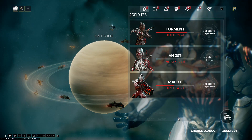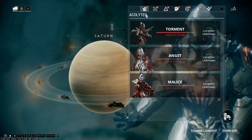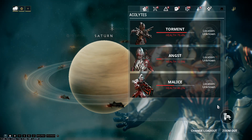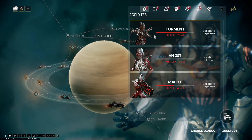My next method to farm for Platinum is through Acolytes. Acolytes are a time-limited event that you can do right now. There are only three Acolytes currently, but there will be five during the end of the event. They're basically mini-bosses that you can fight in missions, similar to the Stalker.